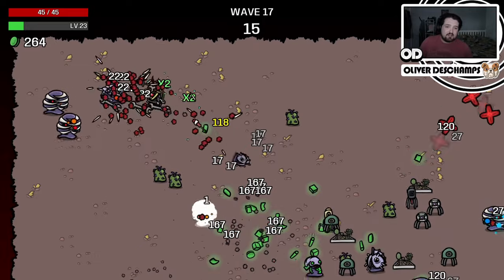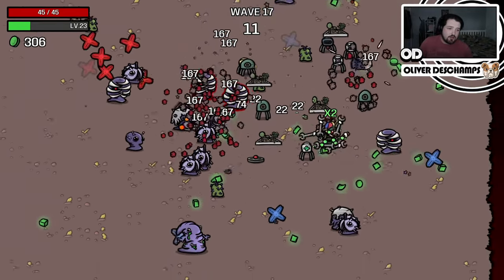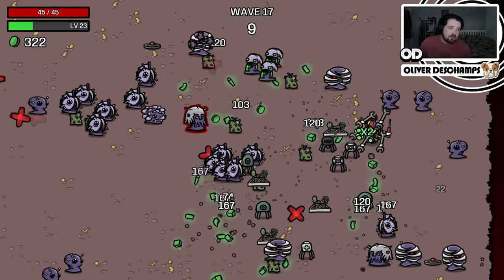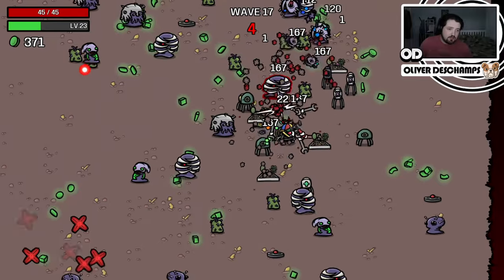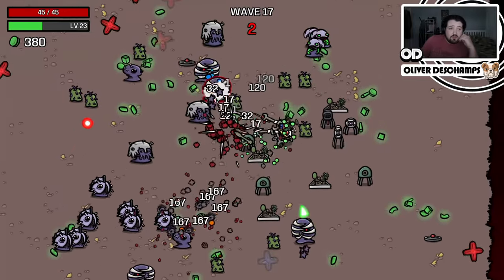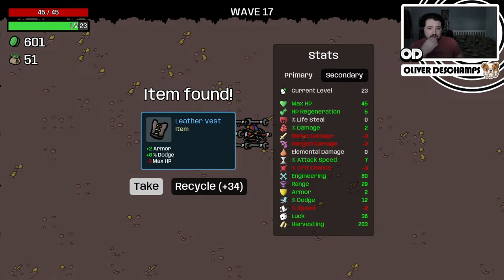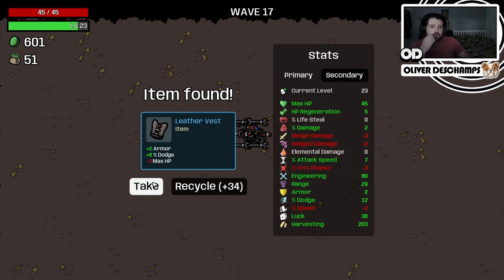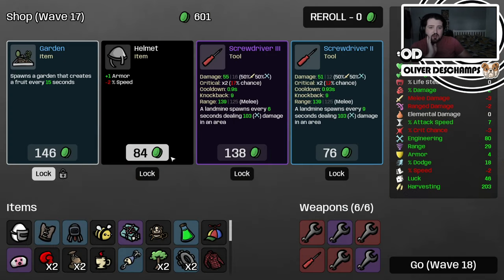We don't even necessarily have to leave - we could probably stand pretty much still and still do pretty well. But we need the stuff, that's the problem. Armor dodge - that's pretty good, we'll take that. Let's boost our luck again. Let's take the garden.